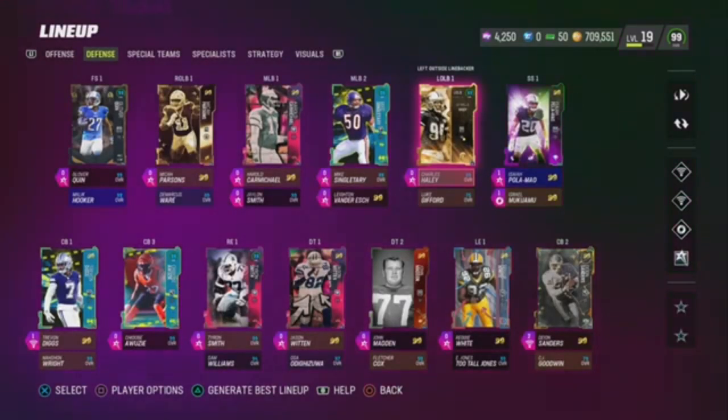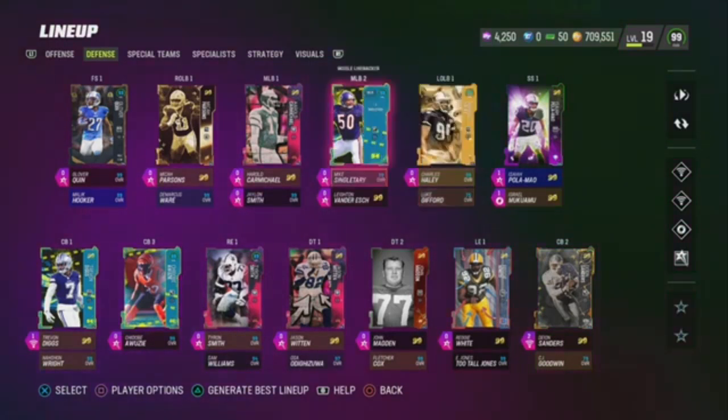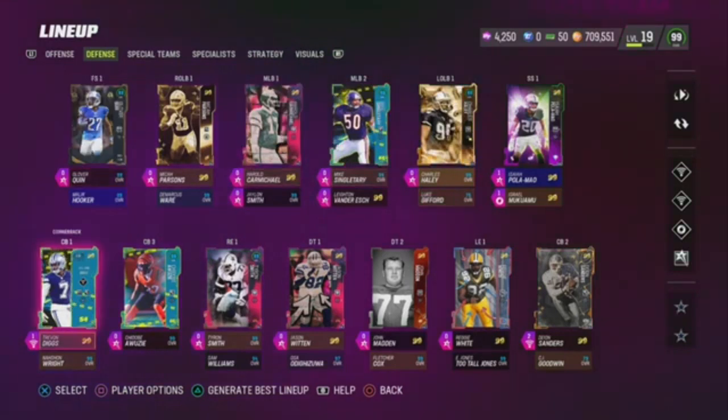I don't know why my game crashed, but yes, Charles Haley — 98 speed, great card right here, but he got outdated. We got Luke Gifford for the Team Kims. Now let's go to the cornerbacks.